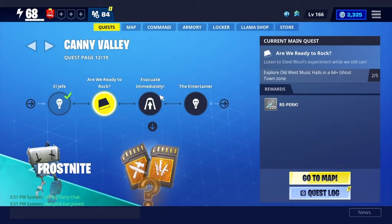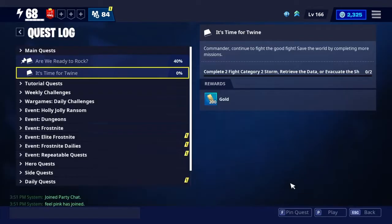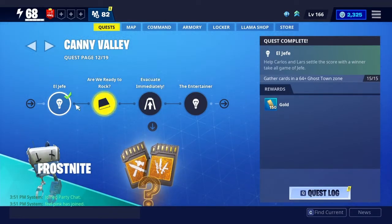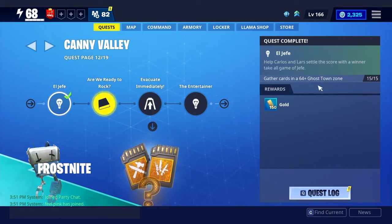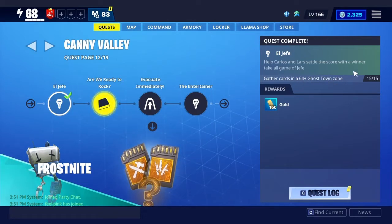We're going to start off with quests. So for main quests, you want to click on it. And if it's not already pinned, you can go to your quest log, hit that, and then hit pin. You want this to be pinned when you're playing a mission so you can see how much of it you've completed. I've completed two out of five and I can see that in missions. You want to make sure you read this carefully, because if you do a 58 mission like Ghost Town Zone, it won't work — you won't actually get any progress.